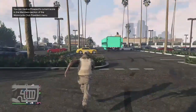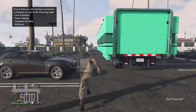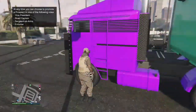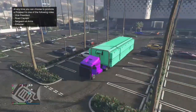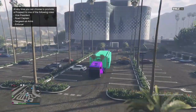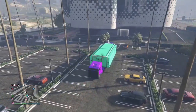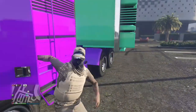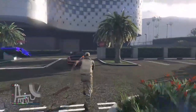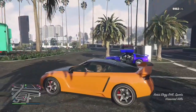Once you've called out your MOC, you're just gonna wanna go and get it and park it closer to the casino garage. You're also gonna need to tell your friend to call out the vehicle that you want to get gifted. Then you're all set up — just hop in your car and tell your friend to come in the passenger seat.